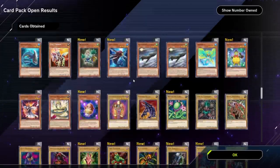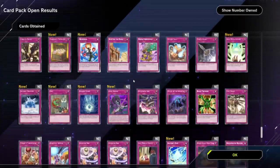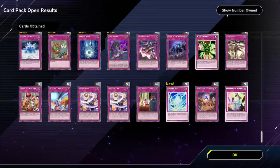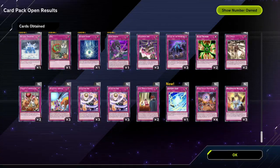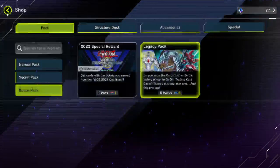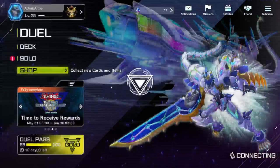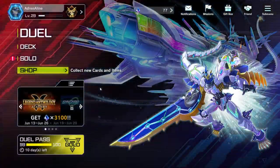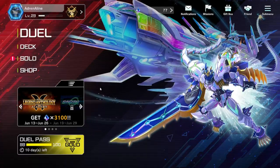Not a lot of cards that I'm necessarily too proud of getting, but there's a few — like Road Synchron for example. Show number owned — ah okay, so that's how many of those versions of those cards we have. We've obviously bought this many a times. But yeah, I would buy five more, but then obviously that would be unfair on Rhys slash King Aqua. We've just gone and opened a hundred of those bonus packs slash legacy packs.